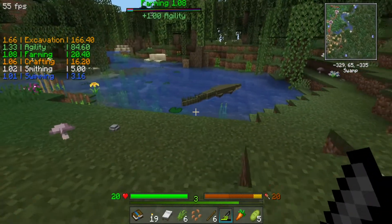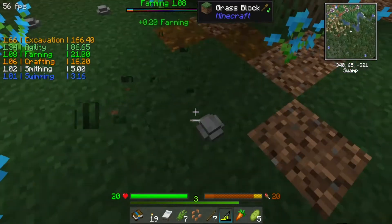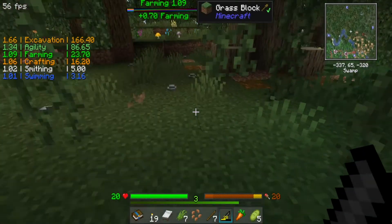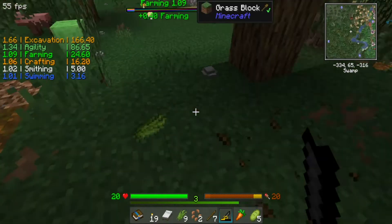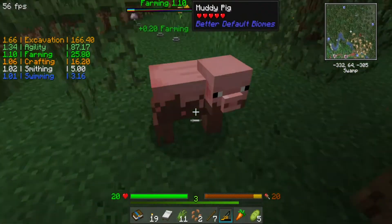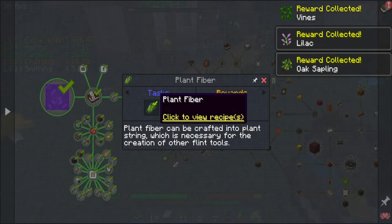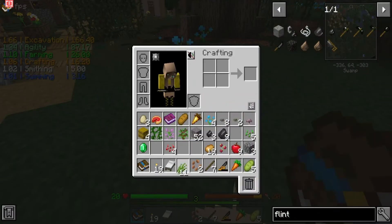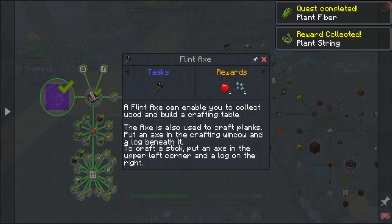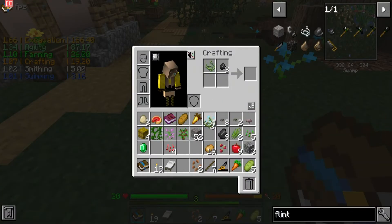What are you - a slimy nest? Oh, bees! Whoa, no thank you - I don't want to be your supper sir. All right now we got some saplings. I imagine this is the same as every other recipe - three plant fibers, yep. Now we can make the flint hatchet - there we go. Now we can get some wood!